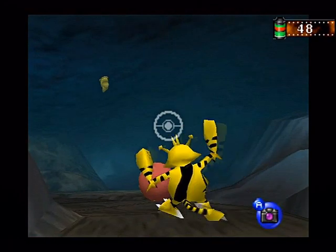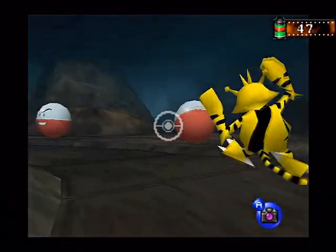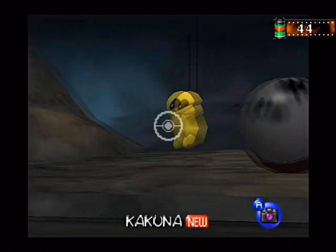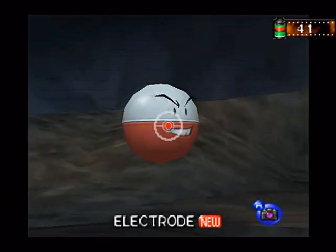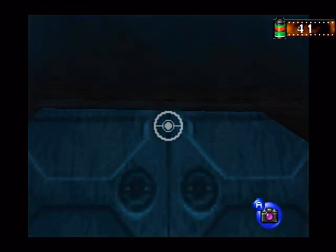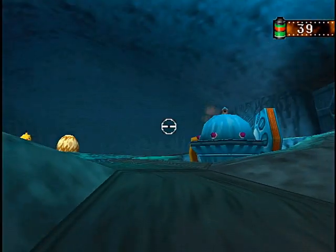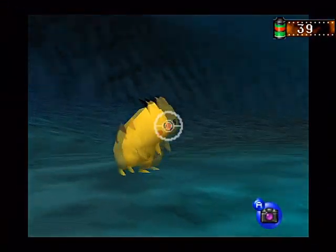There's an Electrode walking up right there and we can't take a good picture of that quite yet. Just kind of ignore it for now. Also when the Electrode is about to explode, look up because you can get a really good picture of Kakuna. You can even get a group of them in certain places. As you enter this door you want to look straight up because you can get a good picture of a Zubat, and it's one of the few places you can even find it. Definitely recommend doing that.